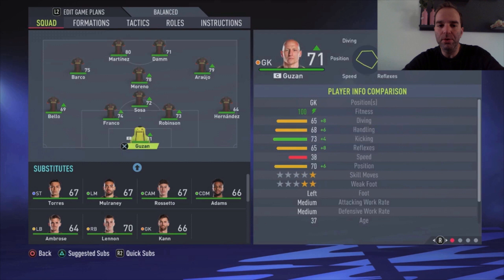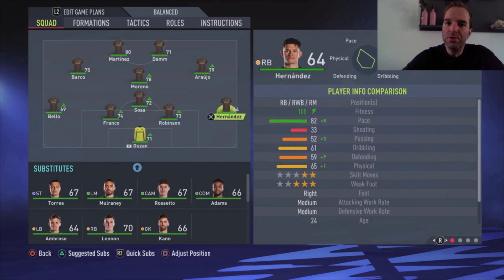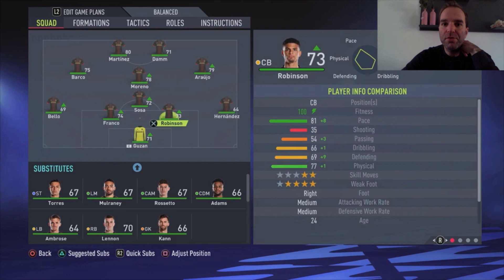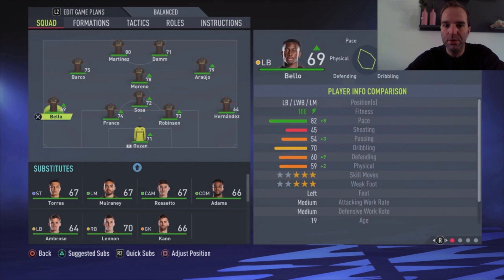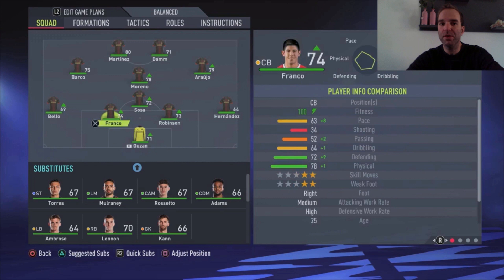Guzan is the goalkeeper — he's 37 but still the best option in this squad. The right defender Hernandez has 82 pace, which is really good even if his defensive stats aren't great. The two center backs are Robinson, a really good player for this team, and Franco who is not that fast but there's no faster alternative, so you need to trust his defensive stats. On the left side is Bello with 82 pace. So you don't have the best defense with this team — it's all about the attack.